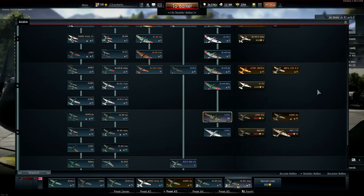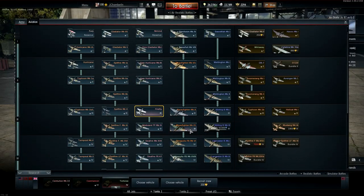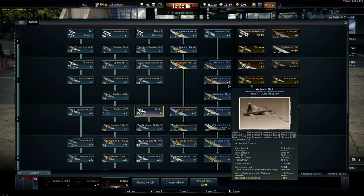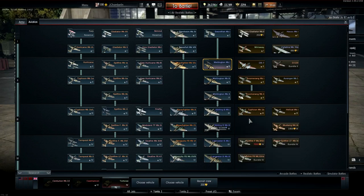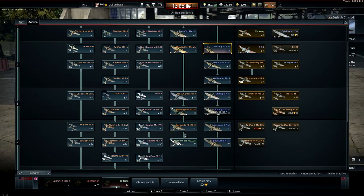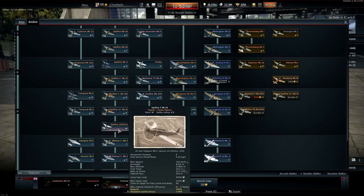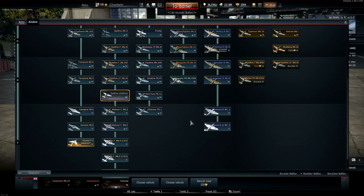For Great Britain, lots of spades. Some early stuff isn't done — like the Nimrod — but most fighters are spaded. The Firefly had engine injection added so I have to go back and respade that. Heavy fighters not so much, and later Beaufighters and Mosquitoes aren't done. Bombers are spaded until the fourth Wellington, the Mark 10. Everything after that I don't have — the second Stirling isn't unlocked yet, and the Lancaster is still to go.